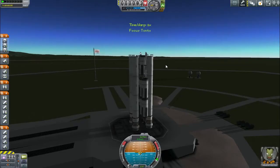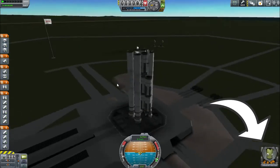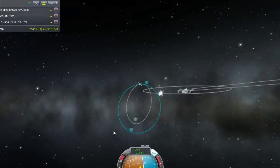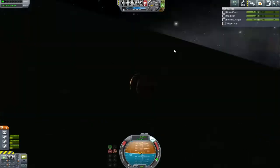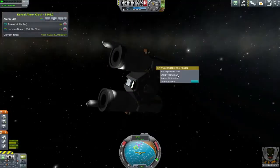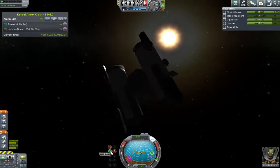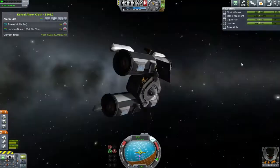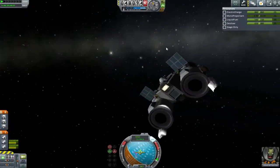Jeb, being the valuable asset to the space program that he is, decided that he was the person to jump inside the driving seat. A small time later, the unmanned missions performed their robotic destiny to put themselves into a 25 kilometer orbit and land on the surface of Minmus before turning themselves into a wheel. We now rejoin this epic struggle as we are just about to enter the sphere of influence of Minmus. Hi guys, welcome back. I hope you like the recappy intro again.